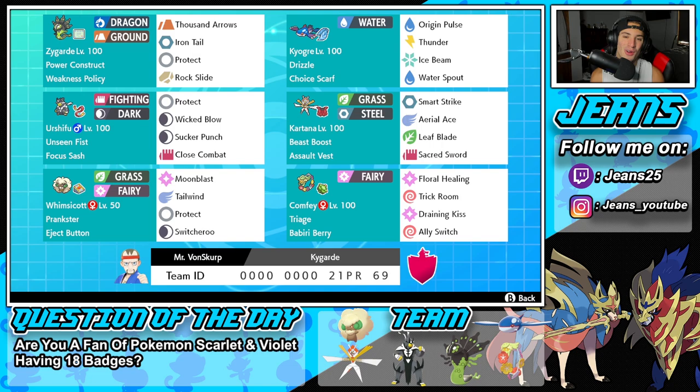Second Pokemon is Choice Scarf Kyogre. It just outspeeds everybody and does crazy damage with Origin Pulse and Water Spout. He's got Origin Pulse, Water Spout, Thunder, and Ice Beam for his four moves.